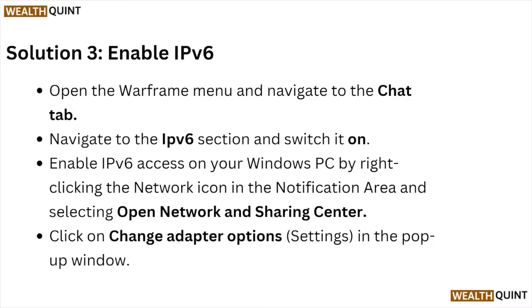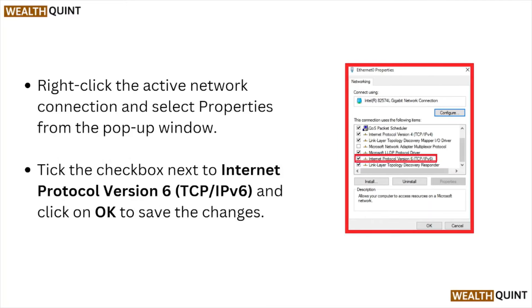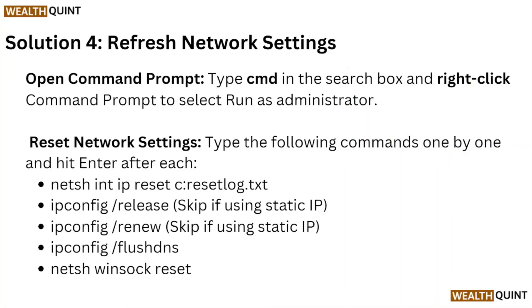Click on Change Adapter Options. In the pop-up window, right-click the active network connection and select Properties. From the pop-up window, tick the checkbox next to Internet Protocol Version 6 and click OK to save the changes.